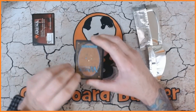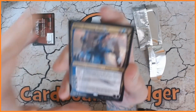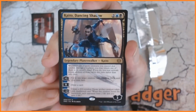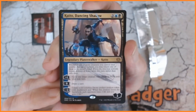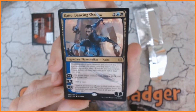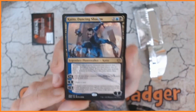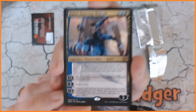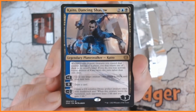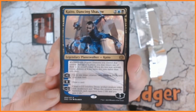What a good start! Fantastic — we got a planeswalker, Kaito Dancing Shadow. Excellent stuff indeed. It has the foil planeswalker logo on it, which I do quite like. If it was in focus it would be even better, but there we go. Kaito — excellent stuff indeed, what an amazing start.